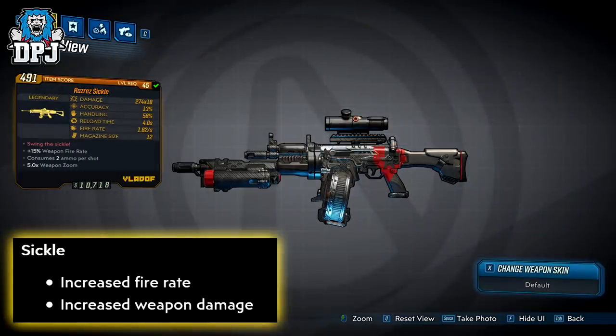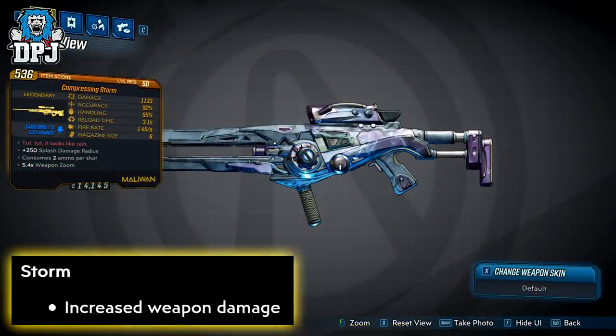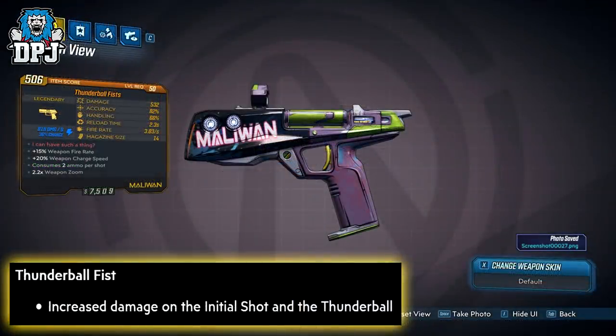The Sickle: increased fire rate and increased weapon damage. The Smart Gun: increased weapon damage and the damage on the thrown projectile. The Storm: increased weapon damage. And the Thunderball Fists: increased damage on the initial shot of the Thunderball.